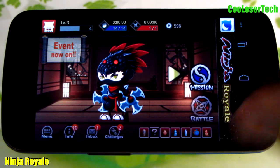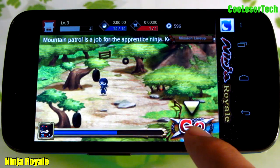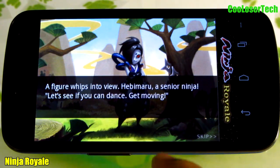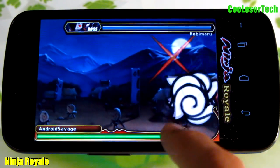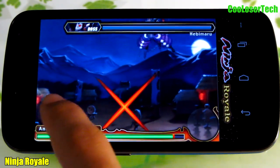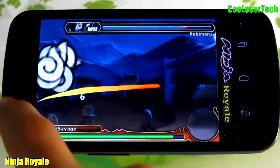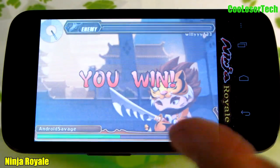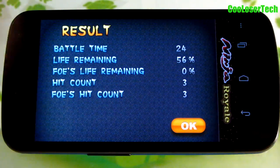Next up we have Ninja Royale. You get to pick a character and sign in with a social network. Go to missions, select the map, press go, and read the subtitles — then there's a boss battle. Here's the boss throwing stuff — I have to throw things back, slice them, or throw ninja stars. I won! This is the very beginning so it's easy, but other levels have barrels and things popping up. Go try it out.